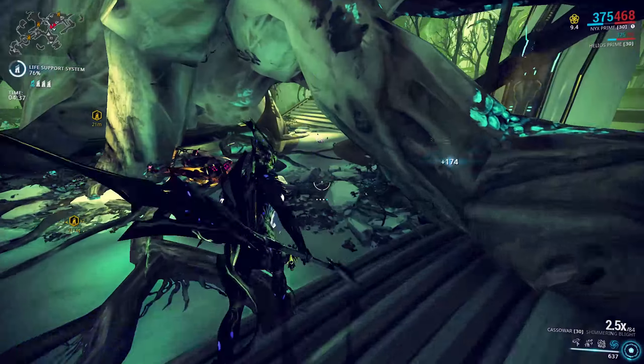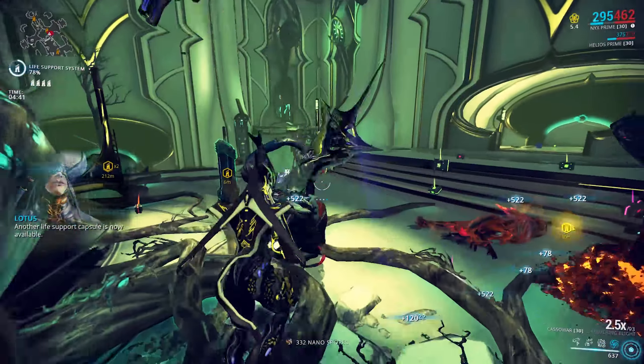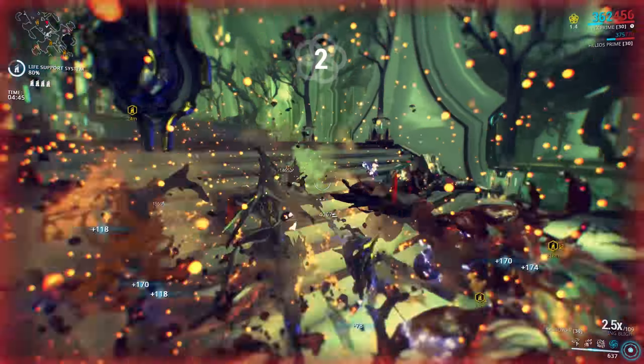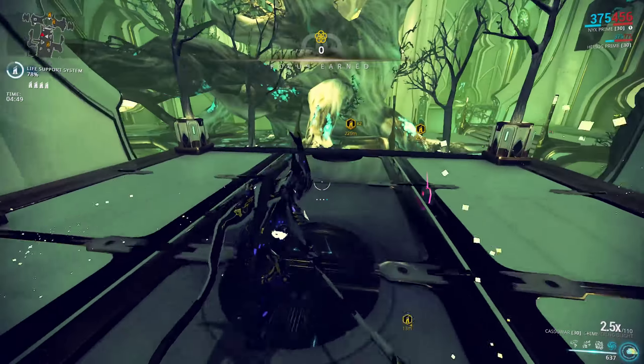I wanted to like Twirling Spire so much because it's a brand new stance, but to be honest the first swing is so lacking in momentum it just feels very clunky and awkward. So in this case it's an oldie but a goodie — Shimmering Blight is my preferred stance.